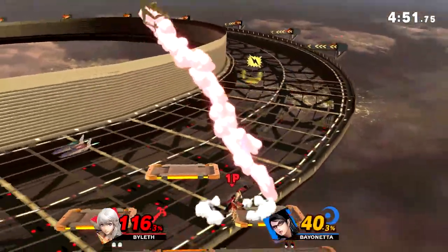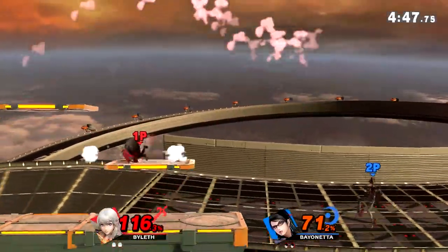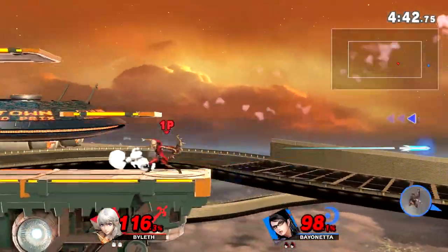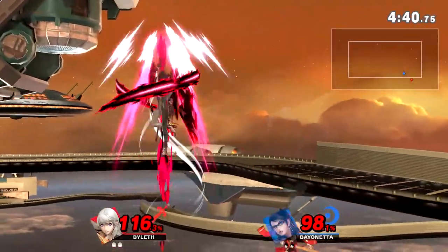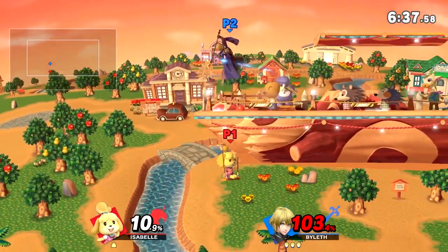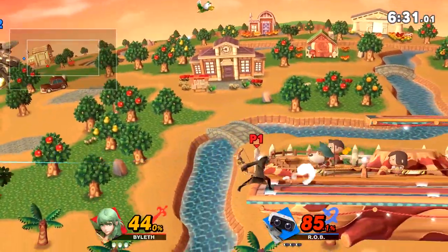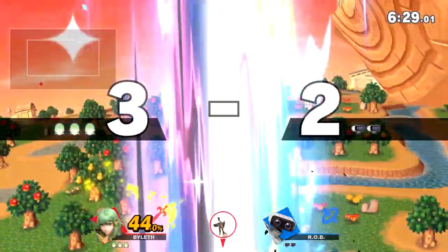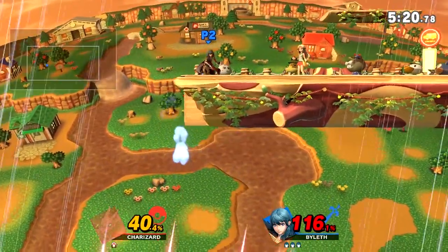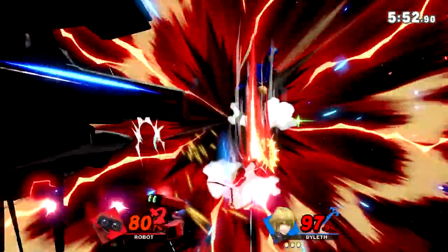Since Byleth is a pretty slow character, ledge trumping should be easier than with most characters. Just be aware that your opponent can still drift, so you'll have to guess whether they drift in or out. But if they weren't expecting it and you're fast enough, they might not even be ready to react. Byleth's down air can also 2-frame and pretty much catch every character on the ledge. In most cases you don't even have to leave the ledge — you can just full hop and fall with down air. Byleth's down air hitbox is so big, it might be easier to just go directly below the ledge and spike them before the 2-frame window is even possible.